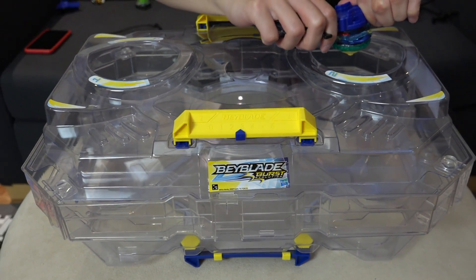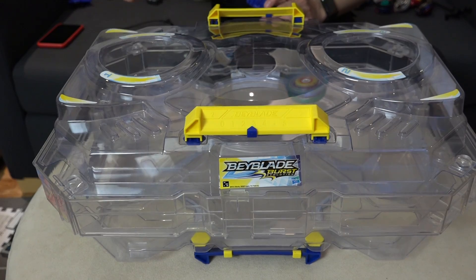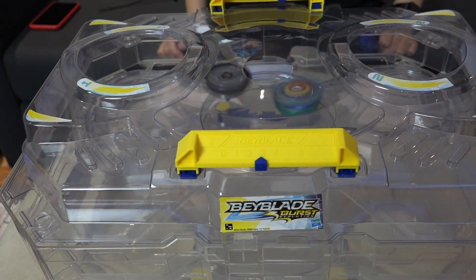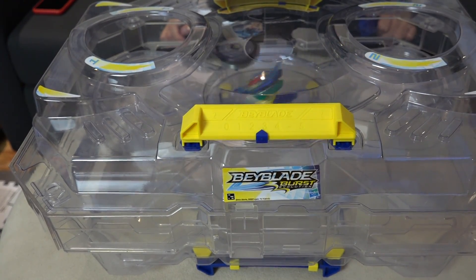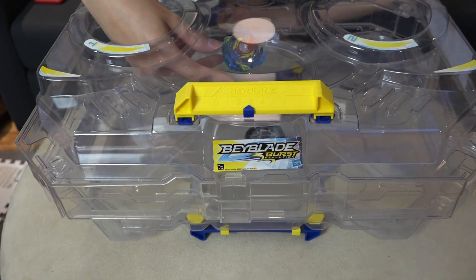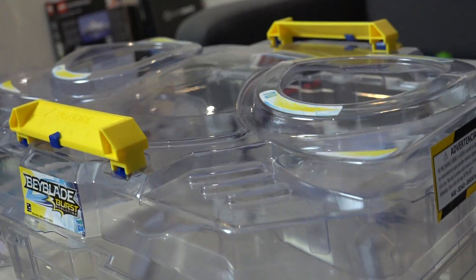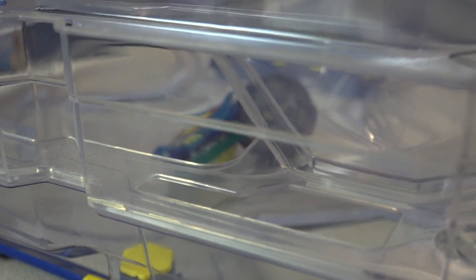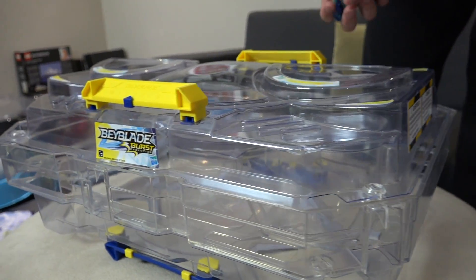Let's do a test battle — three, two, one, let it rip! Okay, so that's the first layer — level one. I didn't launch very hard because I wanted to see where it goes. Let's go a little harder. It's actually pretty difficult to take the Beyblade out; you might have to shake it out. The good news is there are multiple pockets at the bottom. Three, two, one, let it rip — level two! Way bigger surface area, more space to battle. You can shake your Beyblades out after each battle and decide if you want two-player or four-player.